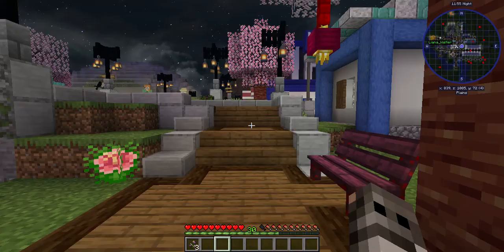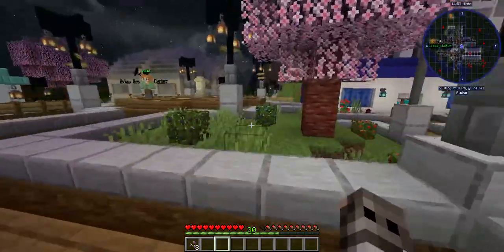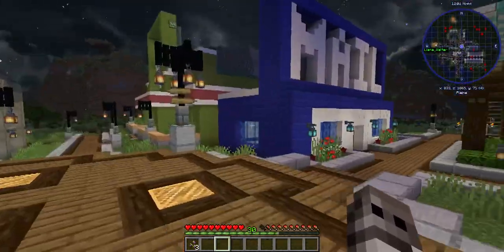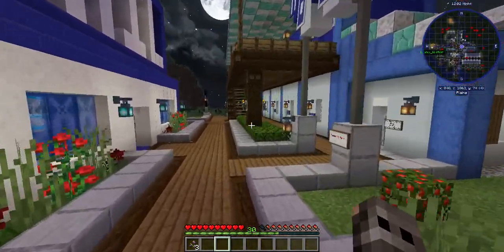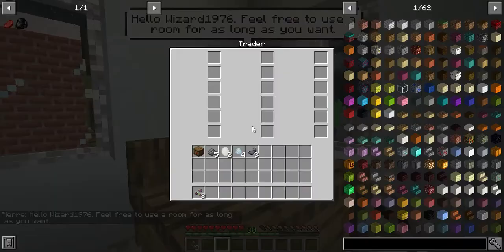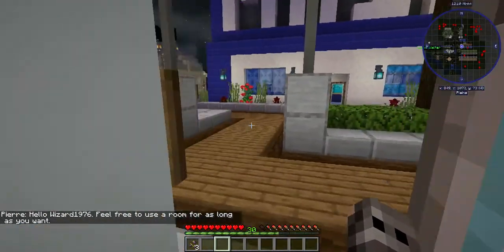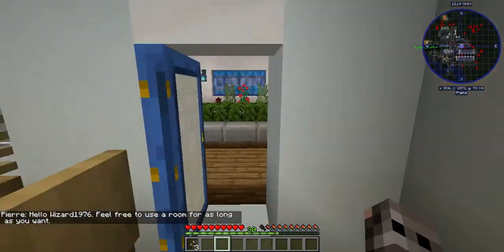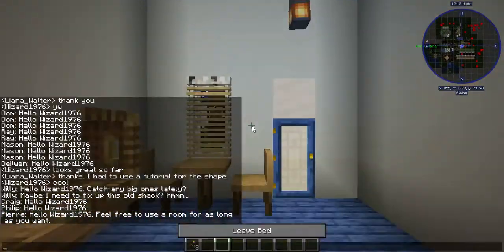We've seen that entire side of spawn. Now there are only a couple of things on this side. This guy in here is going to be a shop — I have no idea what he's going to sell yet, because I try to make the shops related to the build.